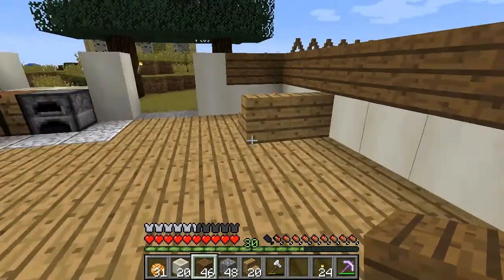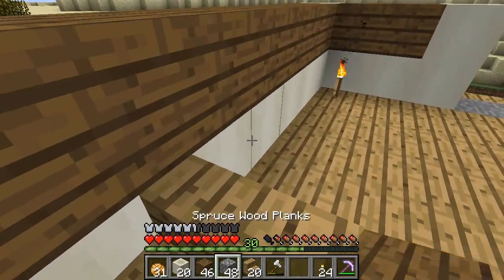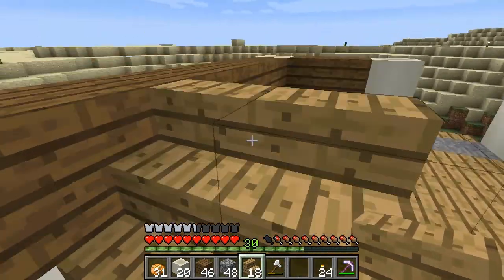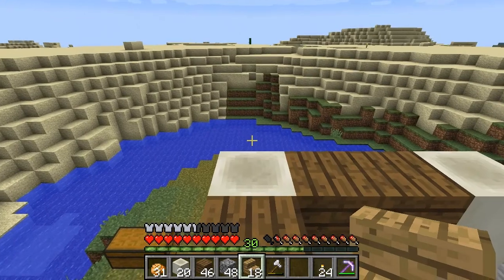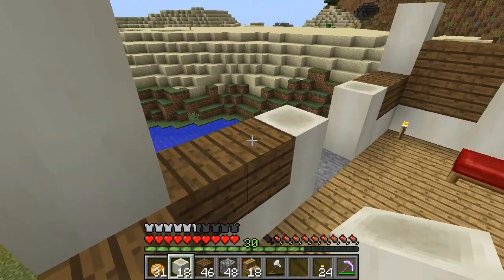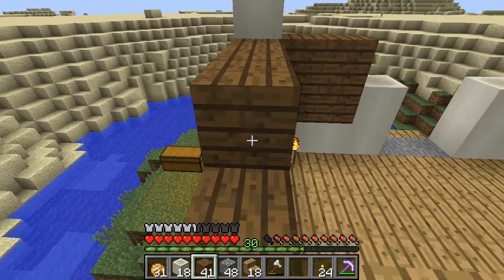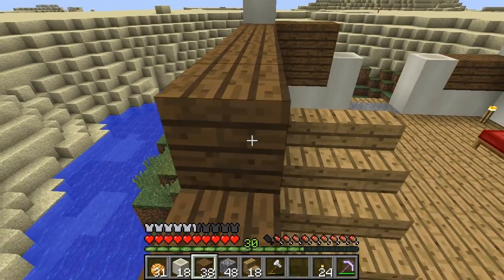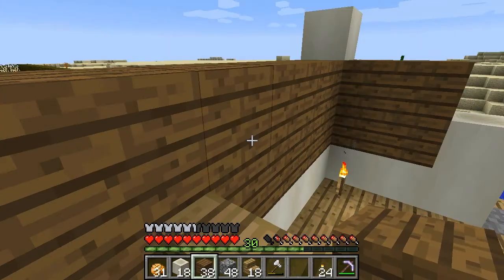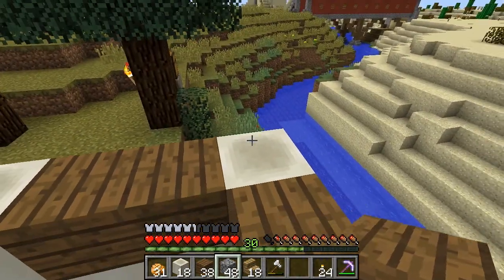That looks good. Actually I want to put the second set of stairs here. That helped me to get up and down easily — serves a double purpose. I may cut out some of that in order to get a... do I already have two layers? No, that's the second layer. Good, it's why I want two layers for this.